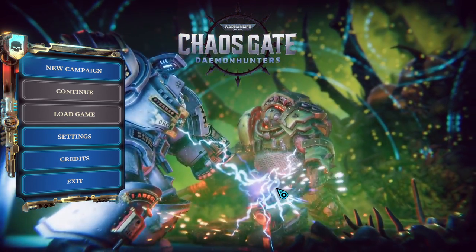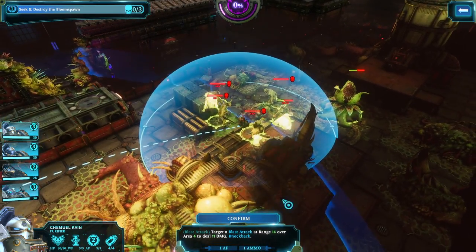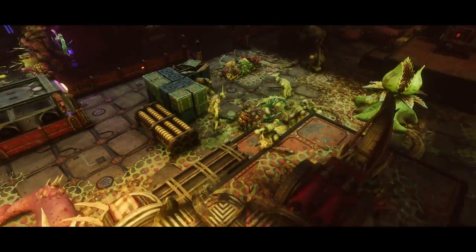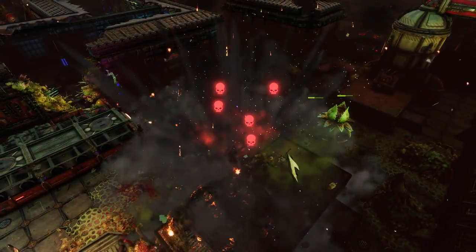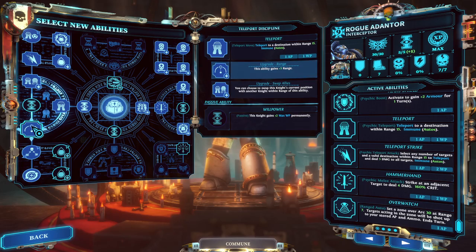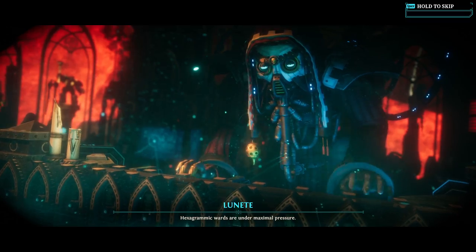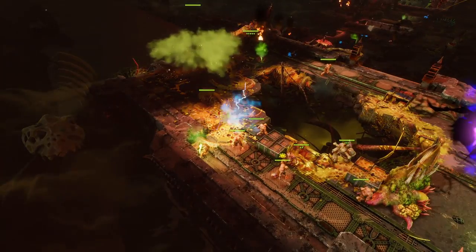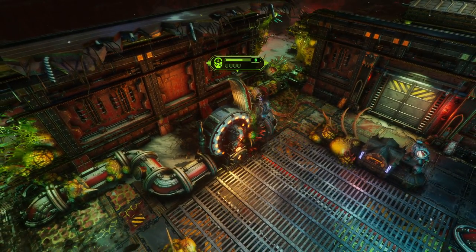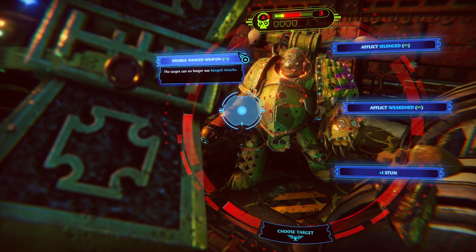Hey guys, Dantix here. I've been absolutely loving Warhammer 40,000 Chaos Gate. It has scratched the itch for a tactical turn-based RPG that XCOM has left horribly plagued on my skin. The God of Rot and Plague is at it again, and it's up to a secret order of badass incorruptible space marines called the Grey Knights to take action. In this video, I'll run through the differences and my top tips for Warhammer 40,000 Chaos Gate.